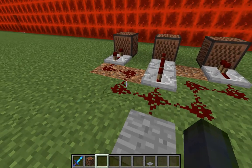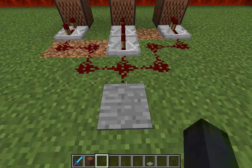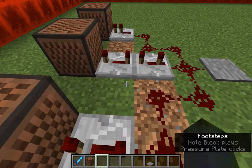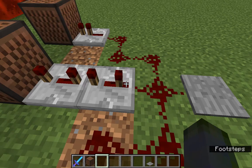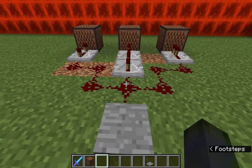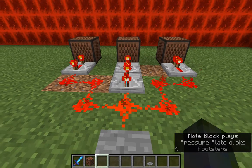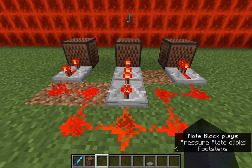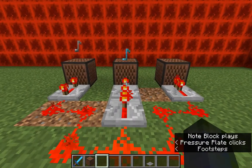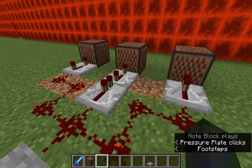In essence, you can hide all these things underneath the ground with the redstone workings. As you can see, each repeater is at a different spot in its placement, which will change the speed.